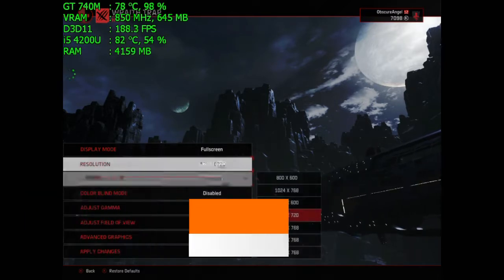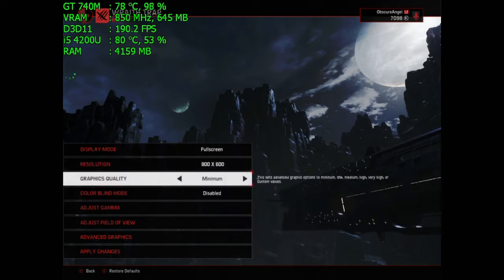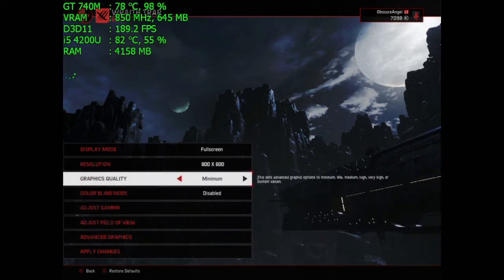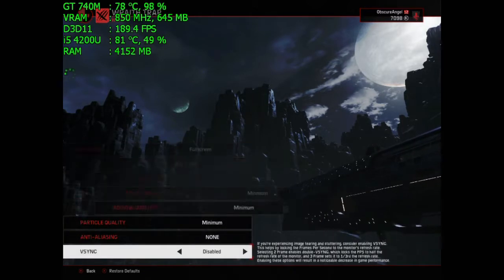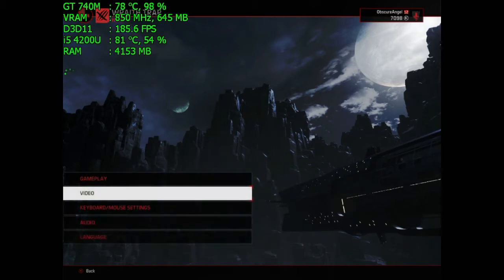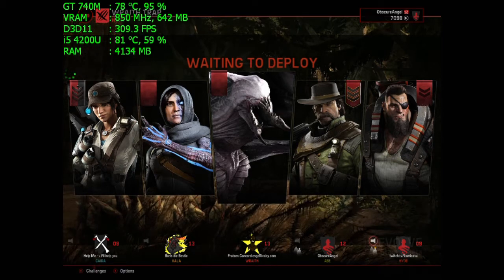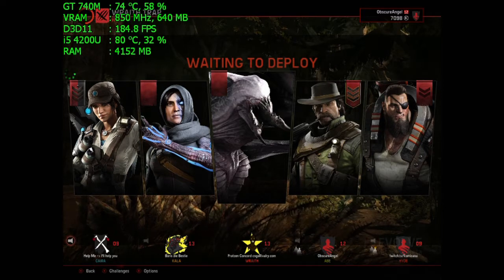Turtle Rock Studios are the developers behind Left 4 Dead 2. Today we are going to test two settings, but you are going to see me playing with one. You are going to see me playing at 800x600 on minimum settings, with the exception of textures — because the textures on minimum are completely horrible — and you are going to see the benchmark without recording at that setting, as well as at 720p on minimum settings.